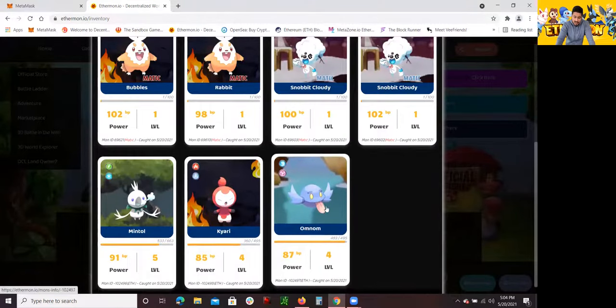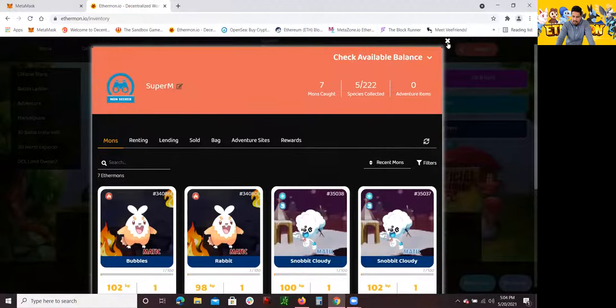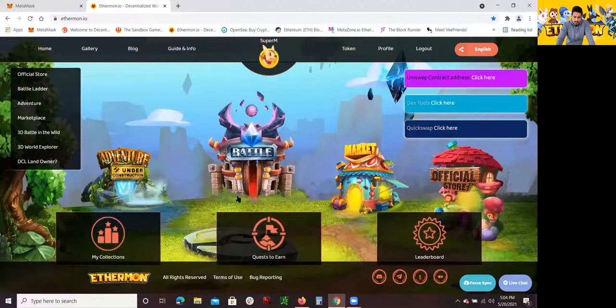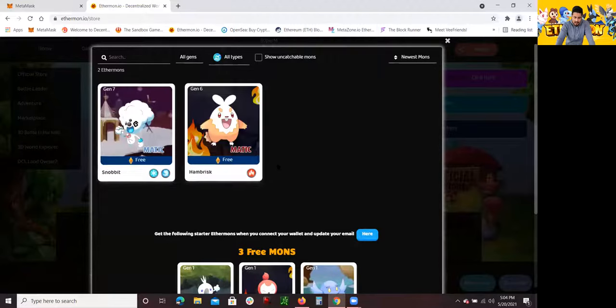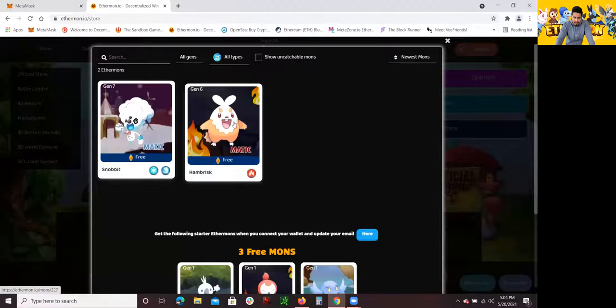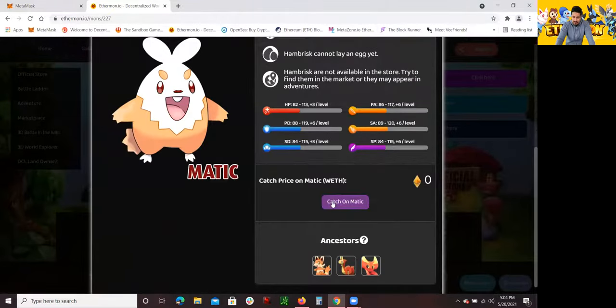Besides the first three you get just for registering to Ethereumon, you can get some more. What you want to do is go to the official store, click right here, and you'll see them listed — they're free right now. All you have to do is click on these right here, click on Ethereumon, and then click on Catch on Matic. It's 100% for free.